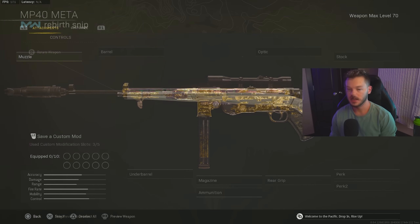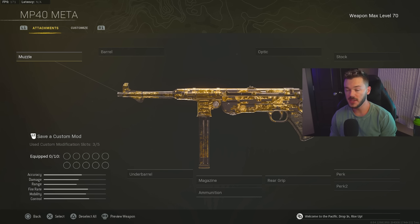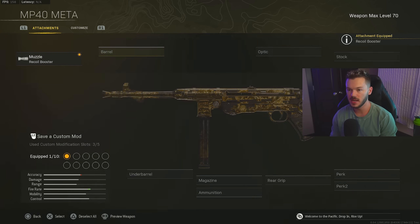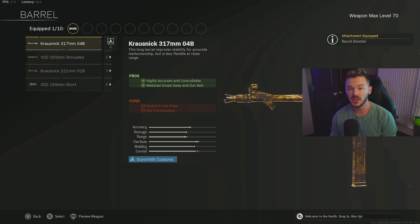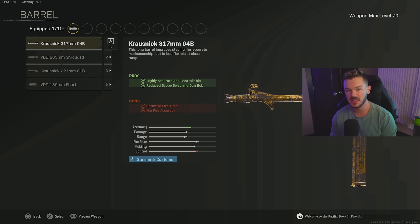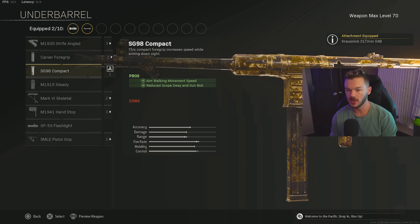Next up, the MP40 — an SMG I really love on Rebirth and probably the most effective SMG in the entire game right now. For the muzzle, we're going with the Recoil Booster to increase fire rate. For the barrel, we're using the Krausnick 317mm 04B — we used to run the VDD Short Barrel, but since the Season 5 loaded update we switched back to the Krausnick, and it's definitely the way to go.